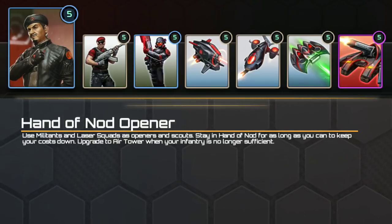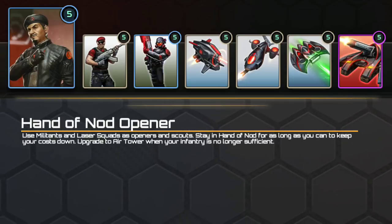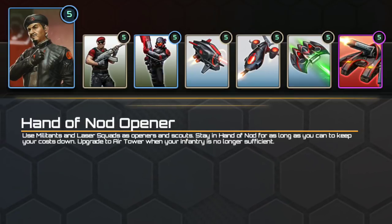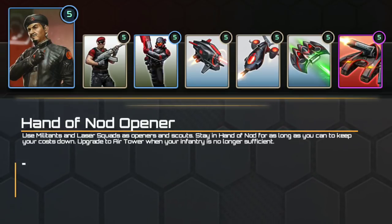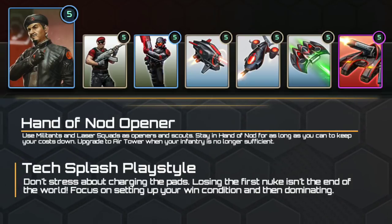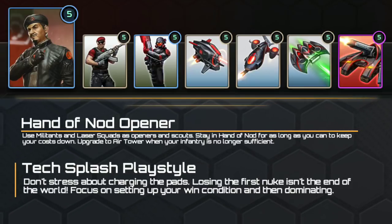Banshees will deal nicely with any vehicle threats, especially if supported with Laser Squads or Laser Drones. These are also your main anti-air unit for anything that Laser Squads cannot handle. Finally, the Temple of Nod contains the artillery. The aim is to have your artillery cover the pads with blanket fire whilst cheap units hold them. Banshees and Laser Squads protect your artillery from air units. The artillery is cheap enough that you shouldn't need to run two harvesters — a timely pop of the enemy harvester is usually enough to open the Temple of Nod and then artillery becomes quite affordable.